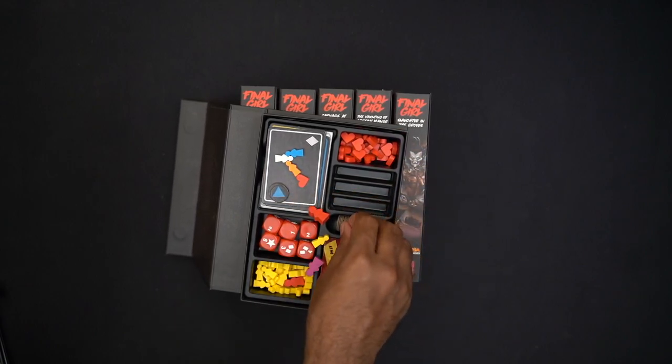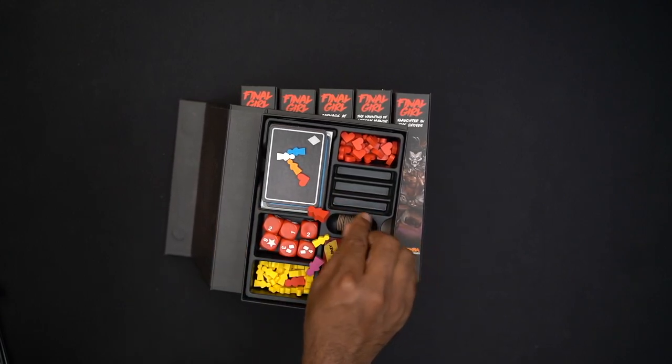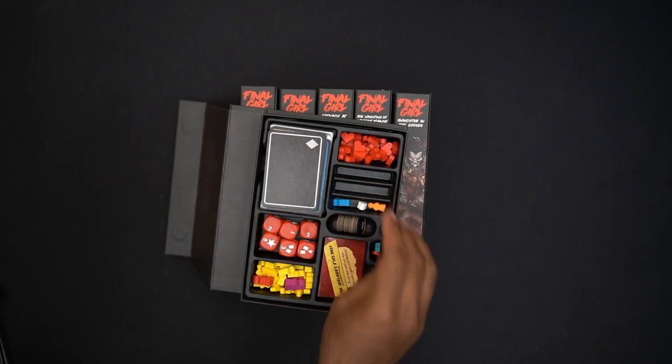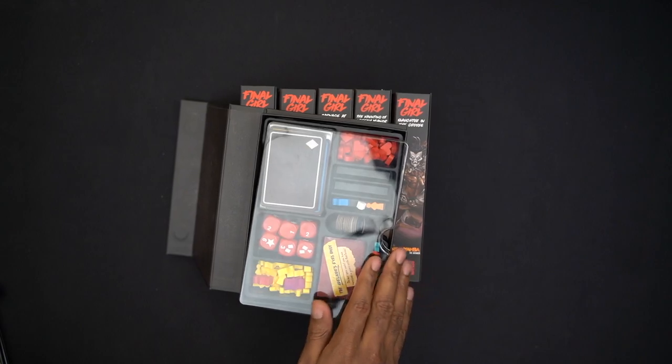Most villains also get that health-flip mechanic too, except for the villains you don't actually fight — like the birds and the ghosts. So you can have scenarios where you deal the final blow to the killer and you're thinking 'Oh, I'm going to win this,' and the killer all of a sudden heals or comes back alive and you have to fight them again. I love that mechanic — it's cool because it's nice and thematic, and I don't know if I've seen that particular mechanic in other games.